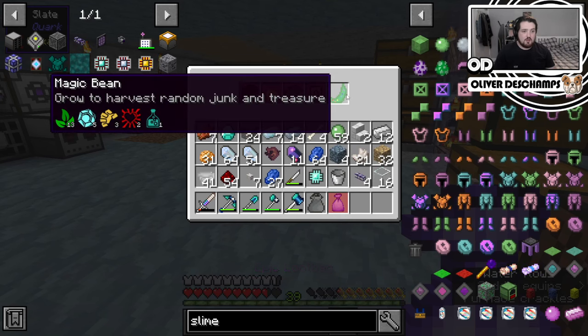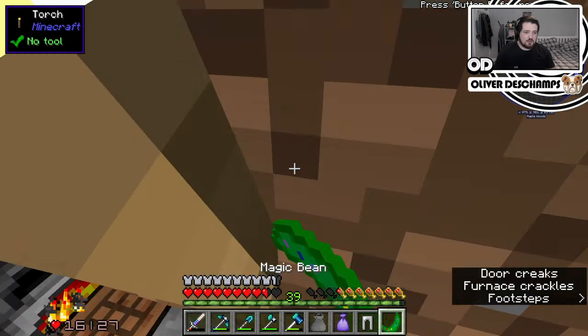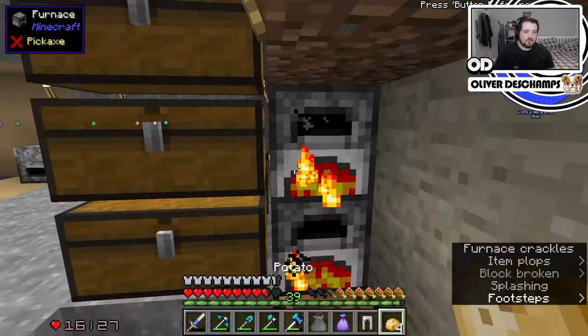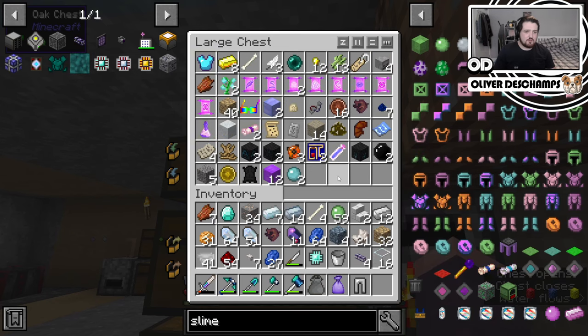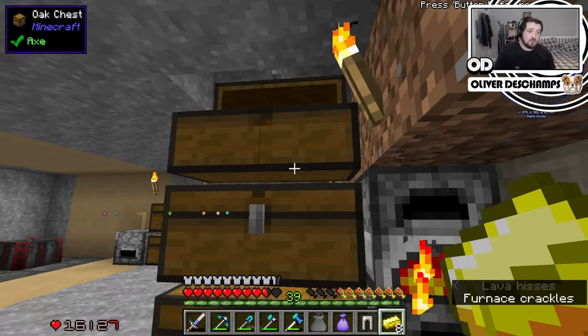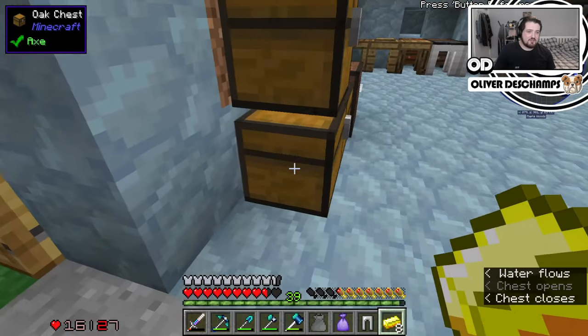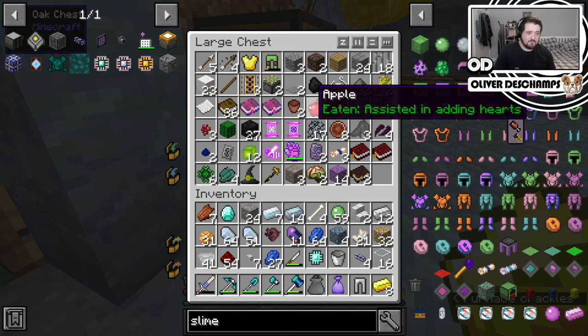Does this have gold in it? It does not appear to have gold in it. We have another one of these magic beans that we can plant. We also need food, and I don't think I can find the cooked potatoes we cooked last time — but there's the gold. You win some, you lose some, but we did cook like half a stack of potatoes and they have gone missing. Eaten — assisted in adding hearts.